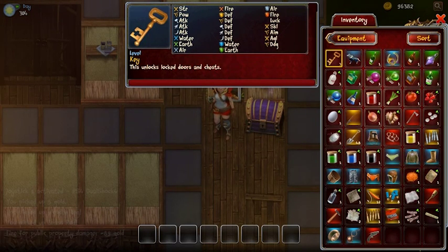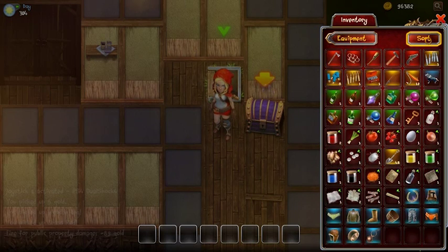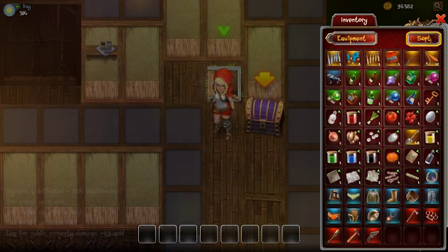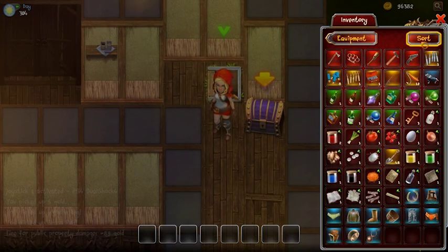As you can see, I have a bunch of different items and it can get very cluttered. So let's hit the sort button — it will categorize everything in my inventory. Pressing it again will change the arrangement, and you can also manually move items around. All of my weapons are marked with a red background, and items with an orange background can be equipped for combat, like ammo, shovels, and bombs.